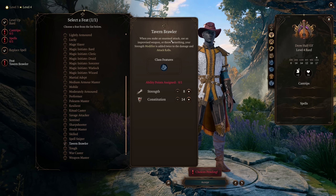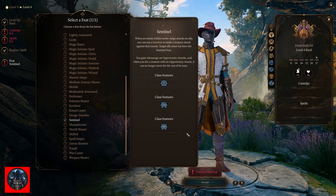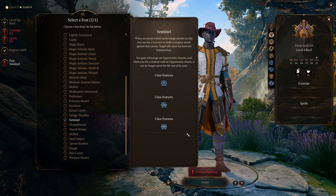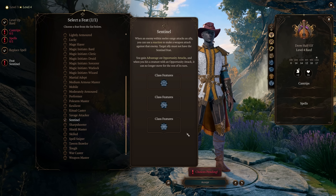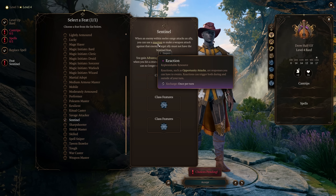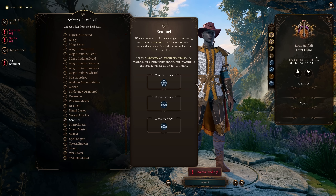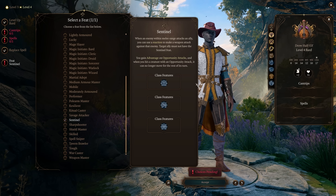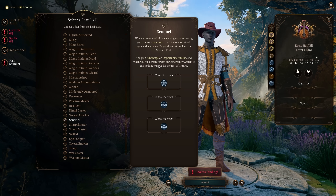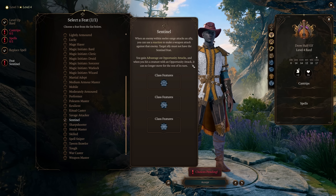Now let's jump into melee feats. I want to start with a combo — some feats work very well in conjunction. If you're a melee-oriented class, getting Sentinel is a really good feat. When an enemy within melee range attacks an ally, you can use a reaction to make a weapon attack against that enemy, as long as that ally doesn't have the Sentinel feat. You also gain advantage on opportunity attacks, and when you hit a creature with an opportunity attack, it can no longer move for the rest of the turn. Sentinel gives you a lot of utility right out the gate for a defensive tankier paladin or fighter role.